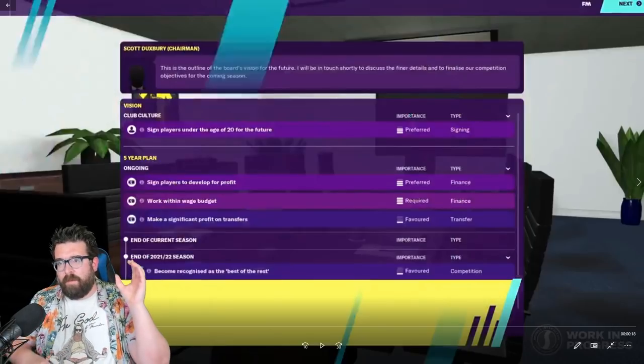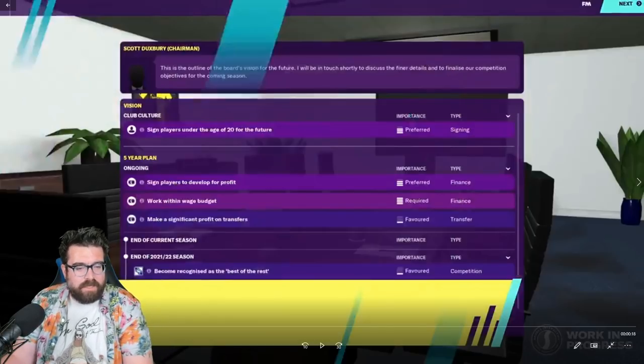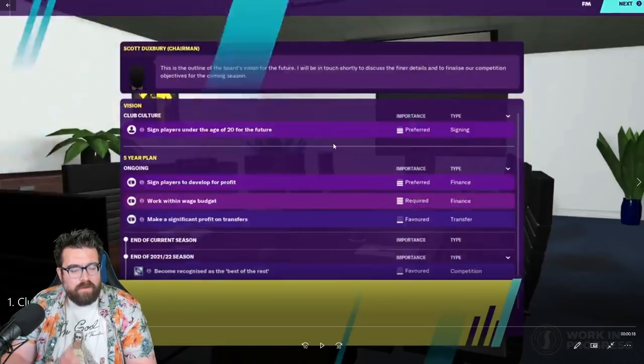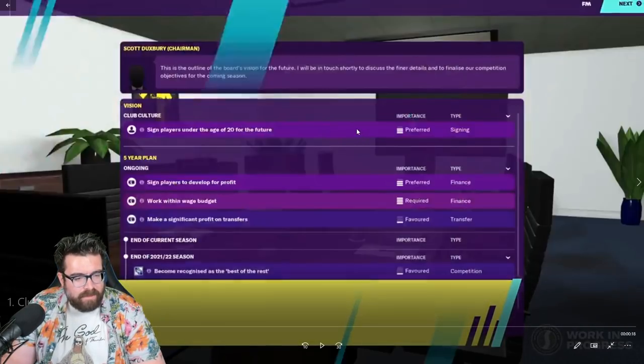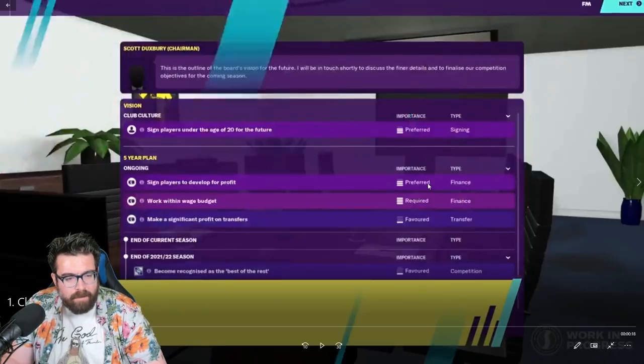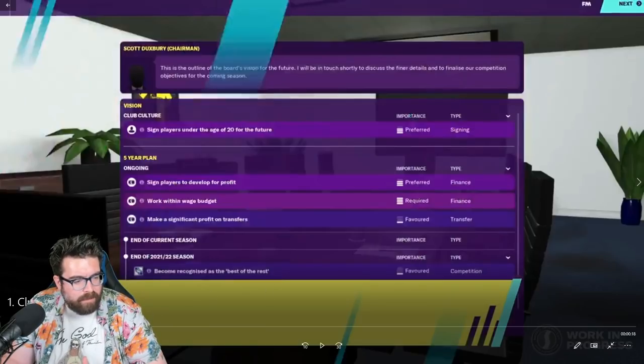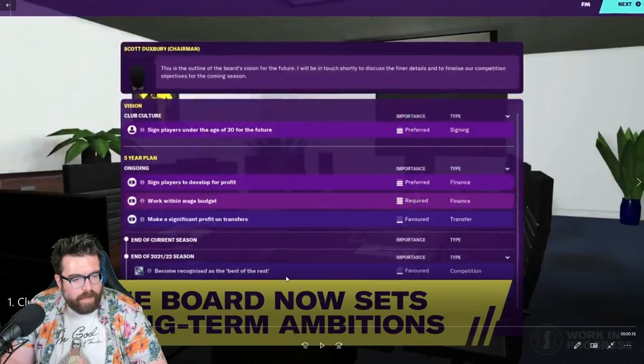Rather than just having the bit where you go through the interview questions with 'I would like to sign a number of high-profile youngsters' etc., it looks like it's got lots of different categories, different scales and levels of importance that you can add to each one. You've got signed players to develop for profit as part of the ongoing five-year plan, finance types, transfer types, signing types, competition types — this is far more than just 'sign young players'. It's a full-on detailed plan you're putting in place with the chairman.